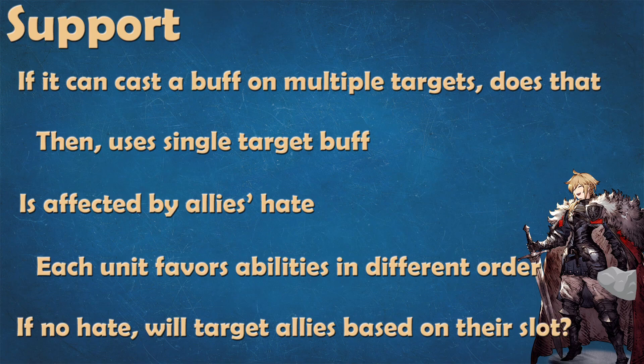Something I noticed when casting single target buffs is that if there is no hate, my units will target the ally in slot 1 before others, then slot 2, then slot 3. I've noticed that in the last couple of weeks, and it's been my main way to make quicken comps work well. Maybe I'm crazy — you guys tell me if you've experienced the same thing. I think that if no hate is involved and all allies are in range, units will cast their buffs on slot 1 first, then slot 2, then slot 3. Let me know — debate time.